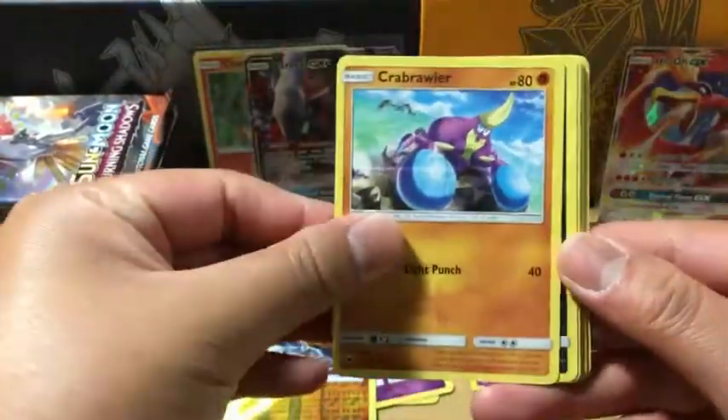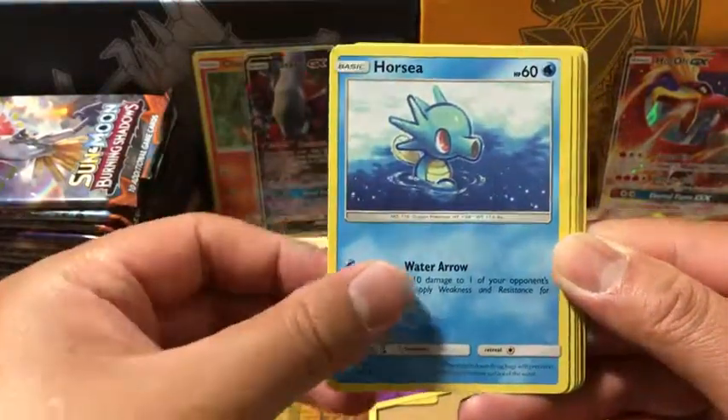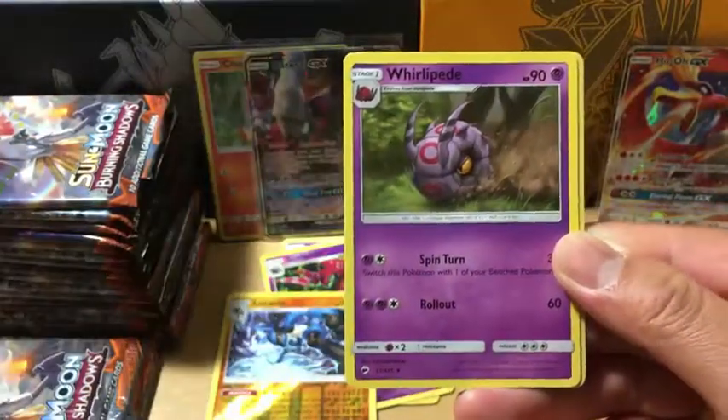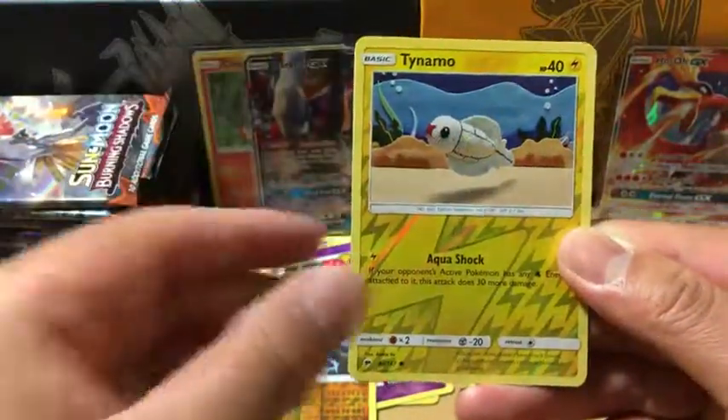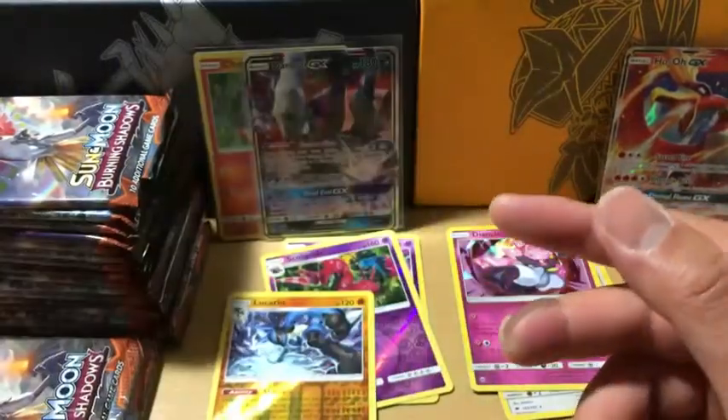Lightning Energy. We got a Crabrawler, Sneasel, Vanipede, Horsea, Cutiefly, Rabambi, Goozmaw — our second one — Whirlipede reverse holo, and the rare in the pack is a Scallopee non-holo rare.